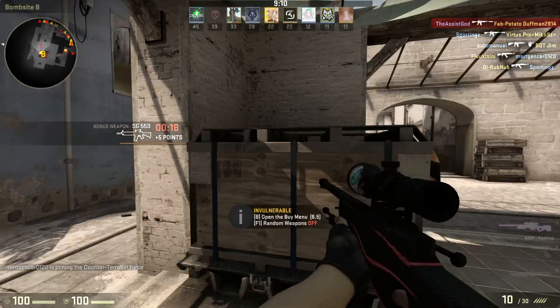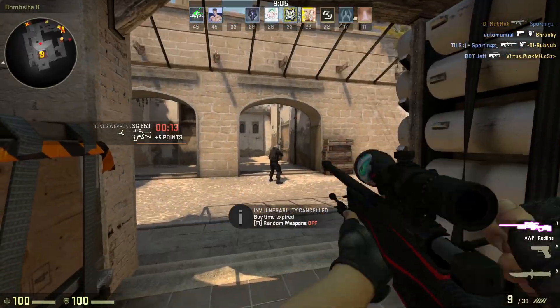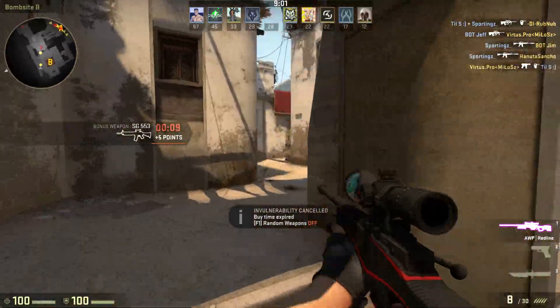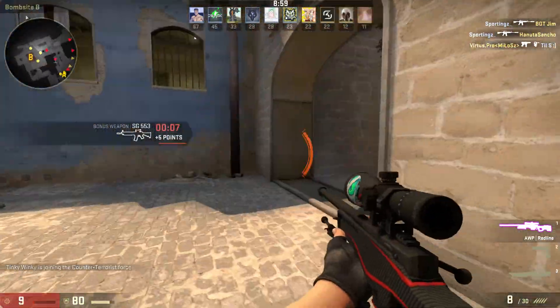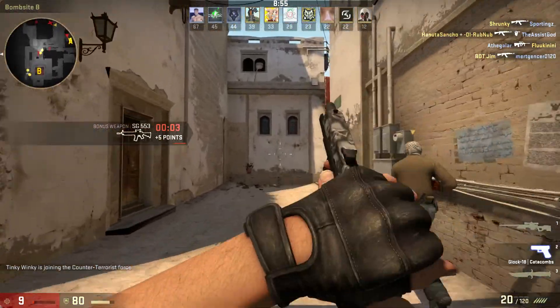Then you do a 360 jump and you're good to go. Oh, that was almost a no-scope — oh damn. See, 360, 360, 360 — oh see, I got him!